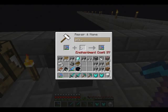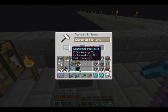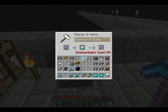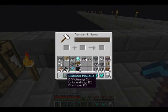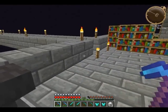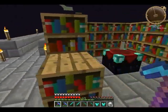So we'll just call it 'Silky.' If we had 37 levels we could rename it, but we don't. You can also repair items — it costs 34 levels here, so they're fairly expensive to repair experience-wise.